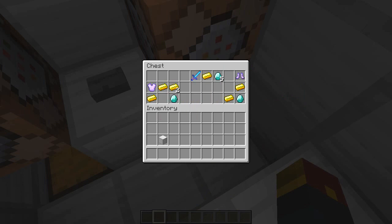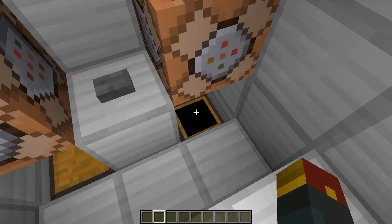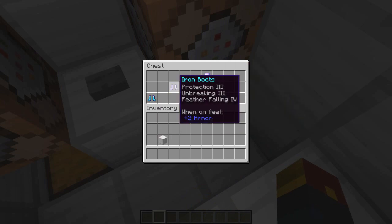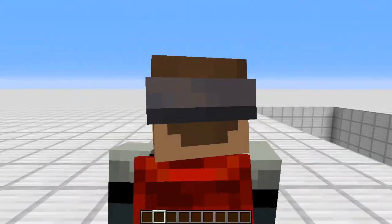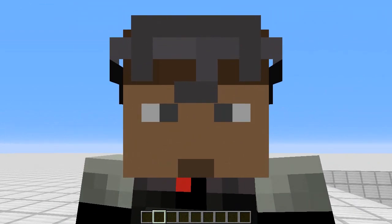You have a chance of getting enchantments that go up to level 39 from all different end city dungeon chest loots. You cannot get this anywhere else in game. In addition, you can get special enchants on these weapons that you would not normally be able to get - the treasure enchants. There is a very limited number of types of items you can get from the end city dungeon loots: iron ingots, gold ingots, diamonds, emeralds, horse armor, saddles, weapons, and armor. We are going to open up 1,000 end city dungeon loots.